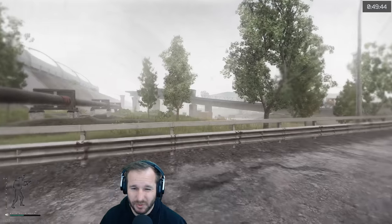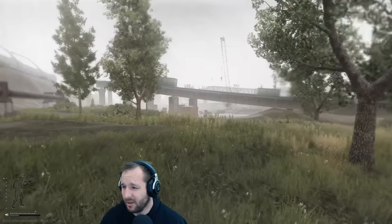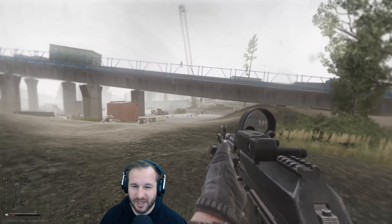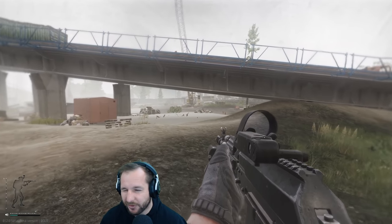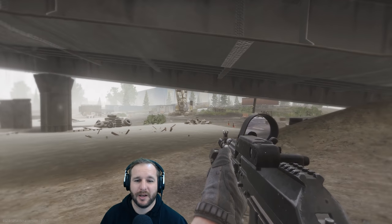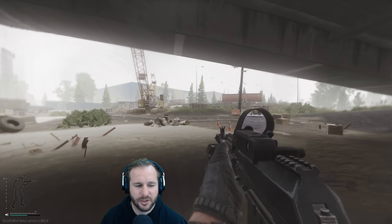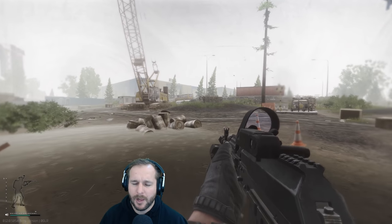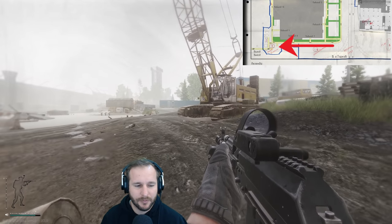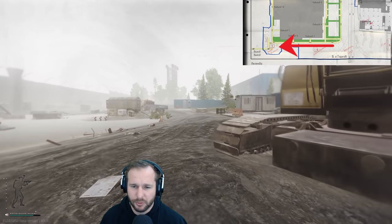We want to get inside as quickly as possible. Outside is where you'll die a lot more trying to get in — if you take forever to get in there, you're gonna die to a player who's already inside watching the entrances. What I'm actually thinking for this raid is we go straight down to the power station, mostly because there's some really good loot down there.